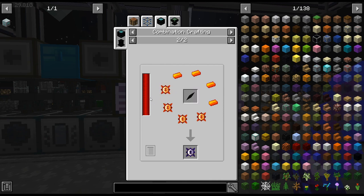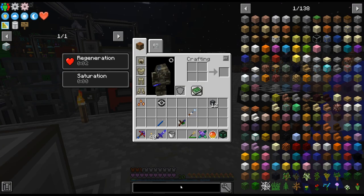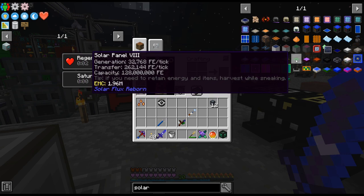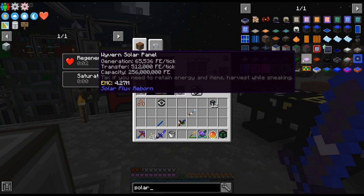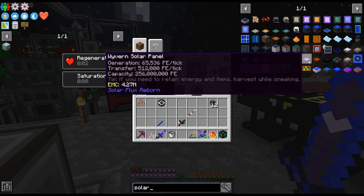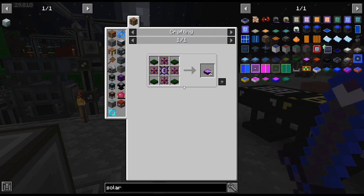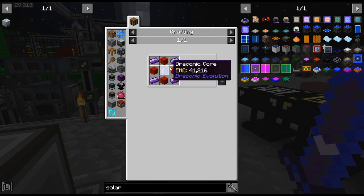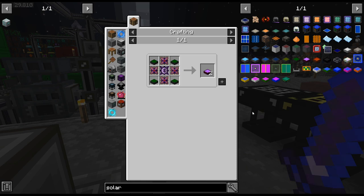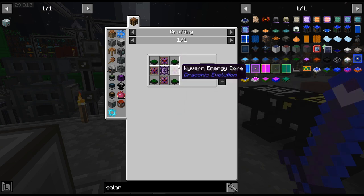The recipe looks like 760,000 — man, that is a lot even for what we produce. We could get the next couple tiers of solar panels. We have tier 8. Even the chaotic solar panel — they have EMC! This needs wyvern cores, which we have. Oh my goodness, this is so easy. So we're going to craft these up. They have EMC, I could just make like 80 of these if I wanted.